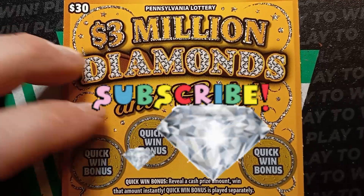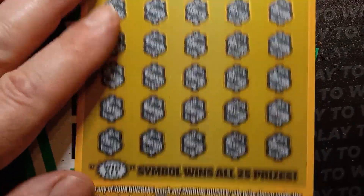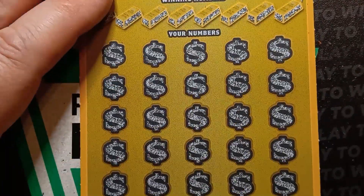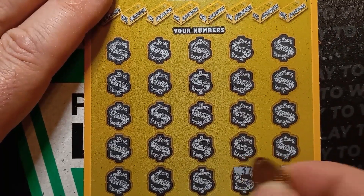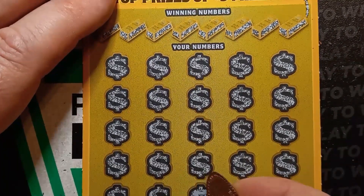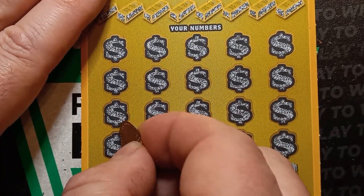Hello YouTube! We're back with a $30 '$3 million diamonds and gold' ticket. This time we have ticket two, and Mom Lincoln is going to help scratch here. I'm going to do a symbol hunt, and then she's going to scratch the winning numbers. Hopefully we get something here.